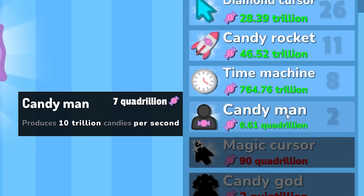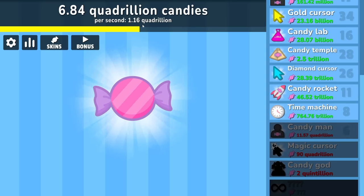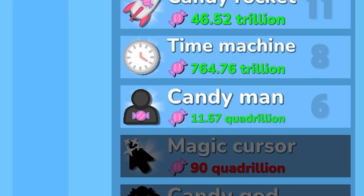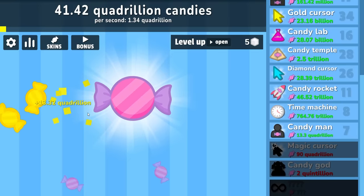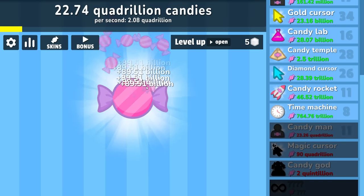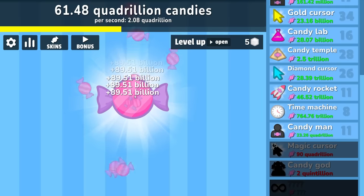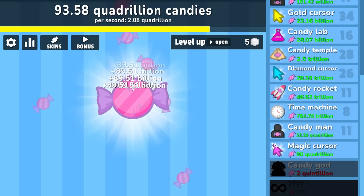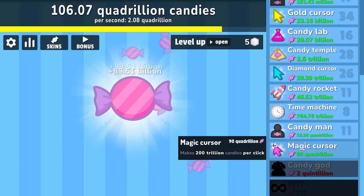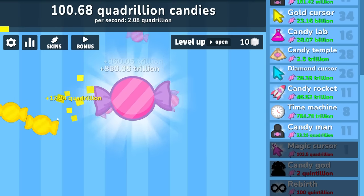Not quite good enough but we'll get there. Buying some of these — I think we just increased our income to almost three times its level. Whatever the case we're now making 1.2 quadrillion dollars every second — enough for an upgrade every 10 seconds. As weird as this sounds we can just keep buying the candy man. We also get 13 quadrillion dollars for those. We're up to 2 quadrillion dollars per second, which means it's really only going to take 30 seconds to buy the magic cursor. We can now buy the magic cursor — 200 trillion candies per click. So we're going to go from 89 billion to 860 trillion — basically a quadrillion per click. And there is a rebirth.